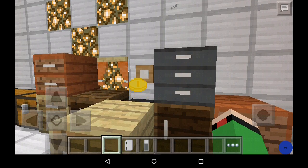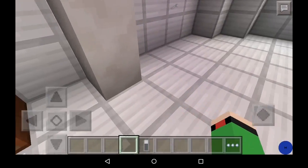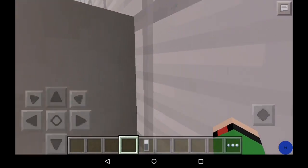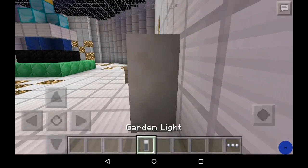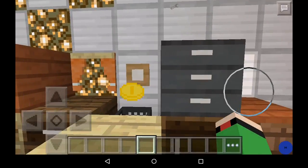Next we have — I forget what it's named — and here's the refrigerator. Some items you can only just spawn, and that's a garden light.